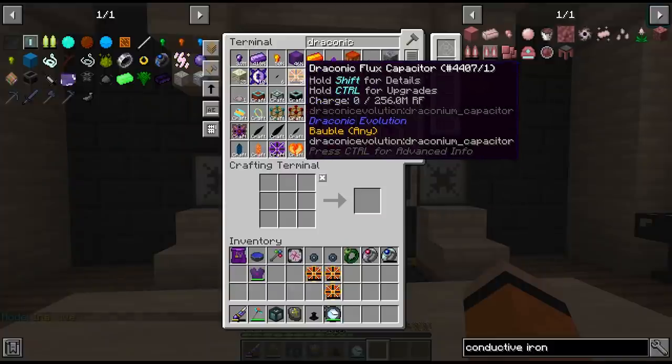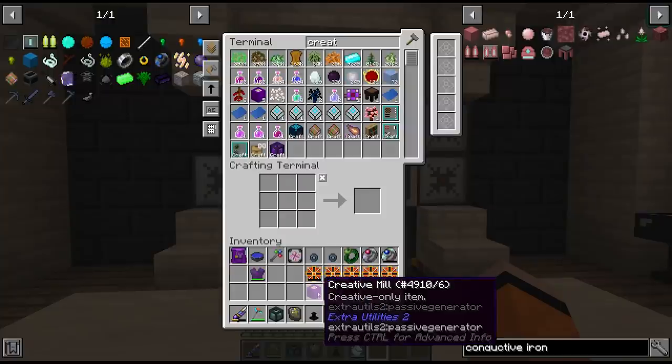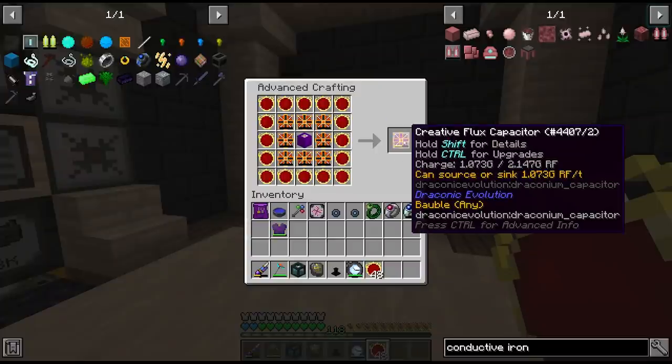In the meantime, all of our draconic flux capacitors have finished crafting. Let's make sure we don't put any charge in these. We need to grab another creative mill and some red matter - and we have our next creative item: the creative flux capacitor.